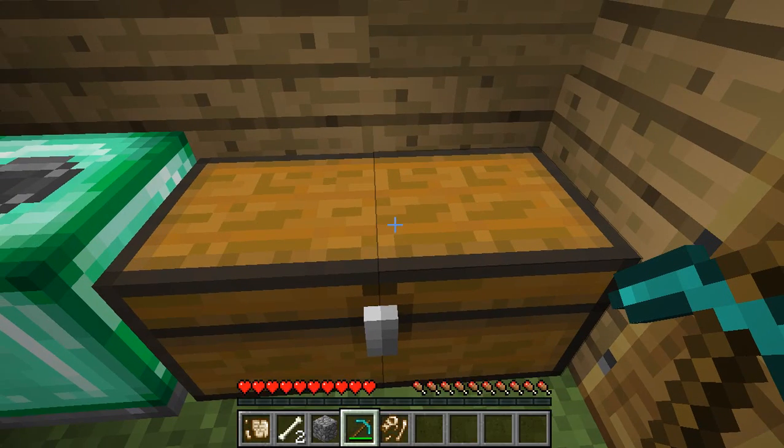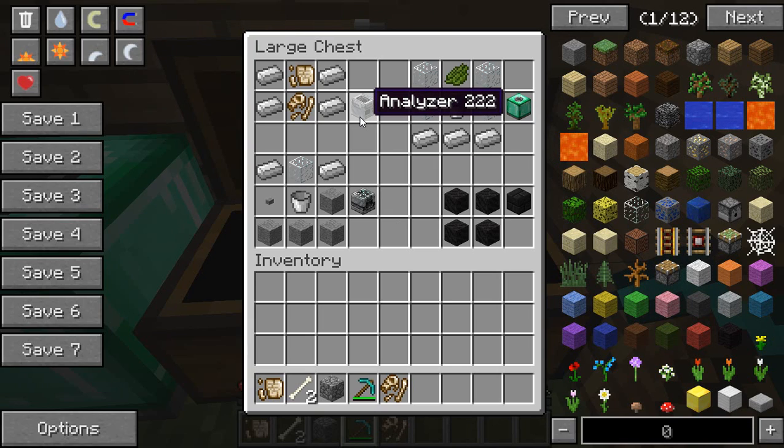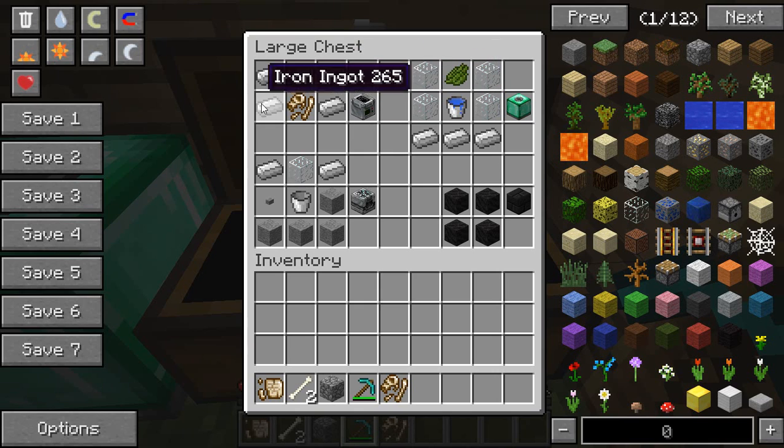The different things in the mod include the analyzer, which is used to analyze data and get DNA for dinosaurs. To craft it, you need four iron ingots, then a relic scrap on top and a biofossil beneath, and you get an analyzer.